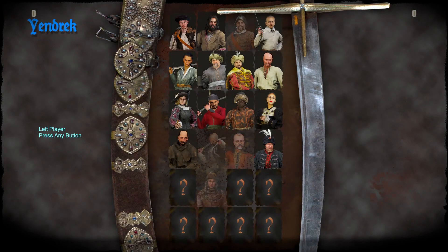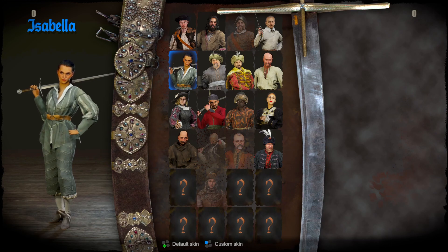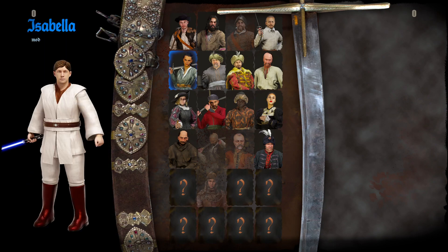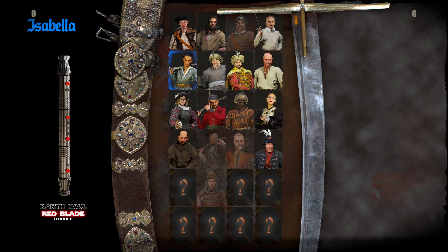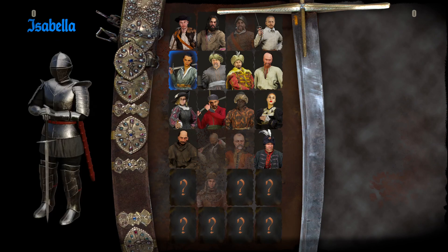Hello everybody, and welcome back to Cade Plays Hellish Quart, this Sword Sunday. Today we have another mod, which I'm going to have to scroll through to find quite far, but it's another mod from our good buddy Racer. And what Racer has given us this time, and hence my pick for Isabella, is a series of armored knights.